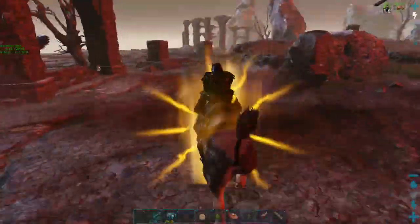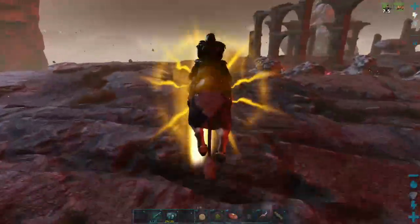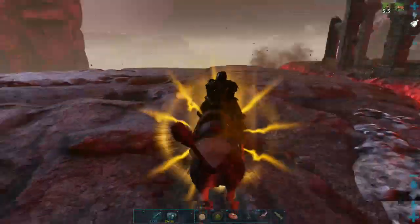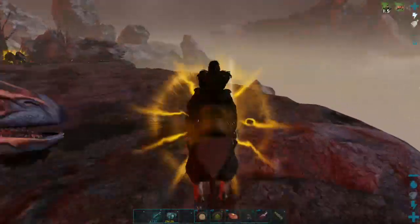All right, so the very first thing you want to do is get out and start moving around — the quicker the better. Do not walk into the lava rivers. Try and stay away from them.